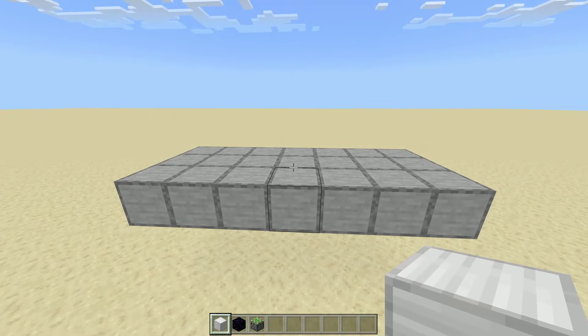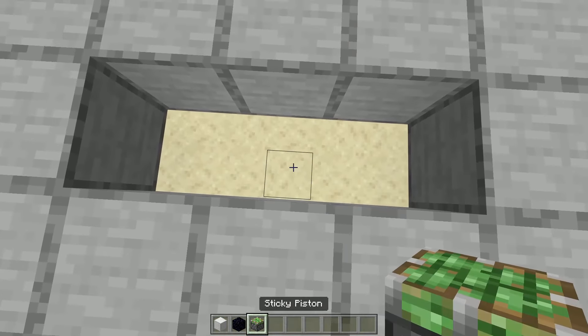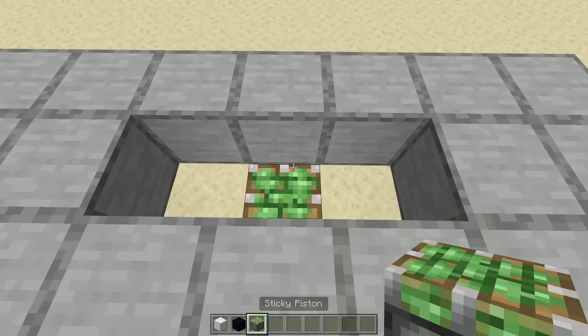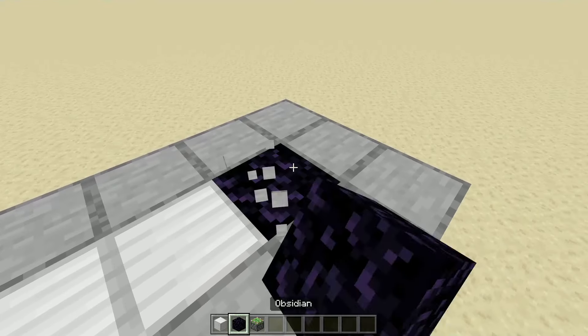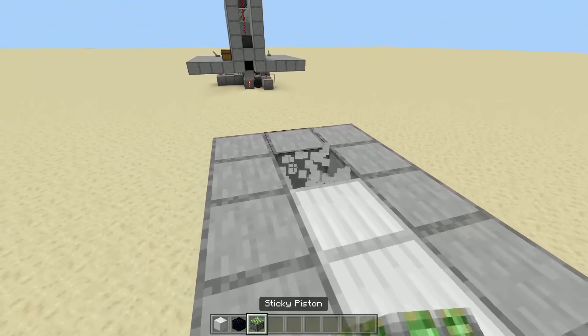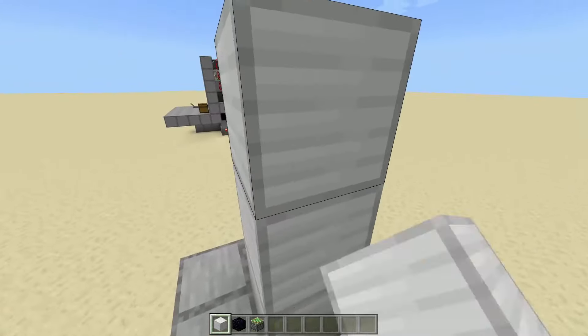First, find where you're going to have your door. I'm going to dig out 3 blocks in the floor. Right below the middle one, I'm going to get 2 sticky pistons facing up, and then cover these 3 with our door blocks. To the right, I'm going to have a block of obsidian, and to the left, a sticky piston facing in. On both the sticky piston and the obsidian, we're going to have 3 blocks going up.